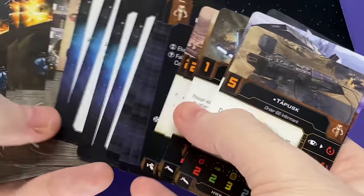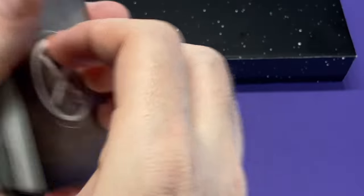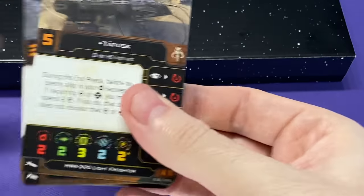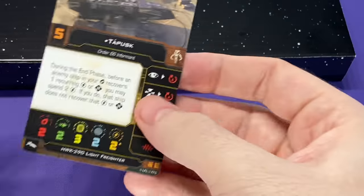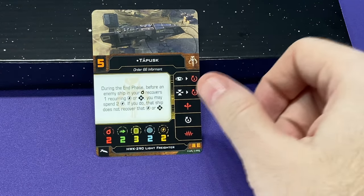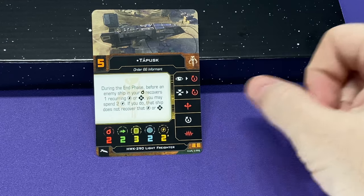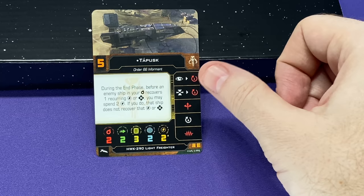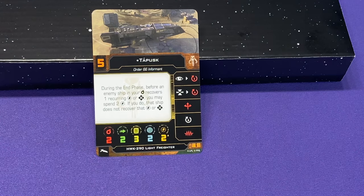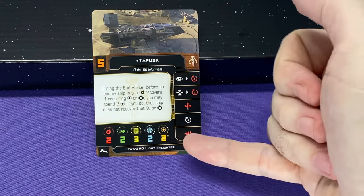We've got a lot of different upgrades in here — some condition cards too. Zam Wessel condition cards. This is actually going to be a good catch-up kit if you are newer to the game and looking for upgrade cards, because you're going to get an awful lot in this one particular pack. Starting off with the pilots — first off, we've got Tapusk at initiative 5. During the end phase, before an enemy ship in your turret arc recovers one charge or force, you may spend two so they do not recover that force or charge. That's a really nasty way to just shut somebody's ability down. Of course, you can't do that every turn.